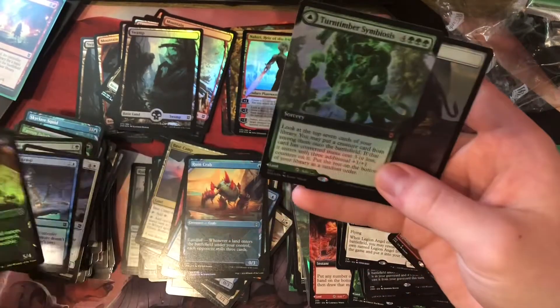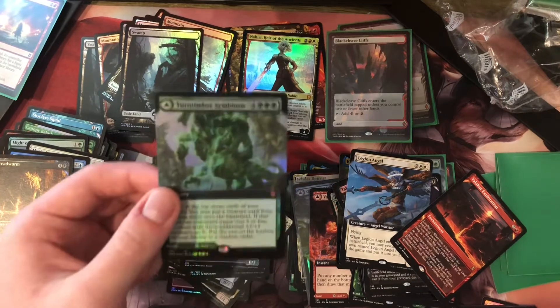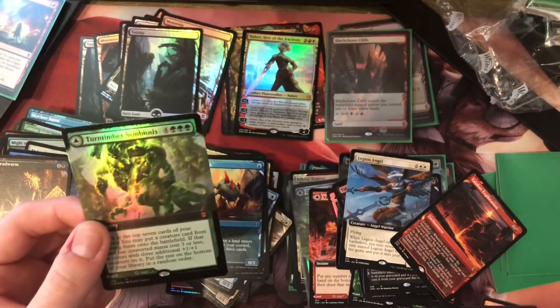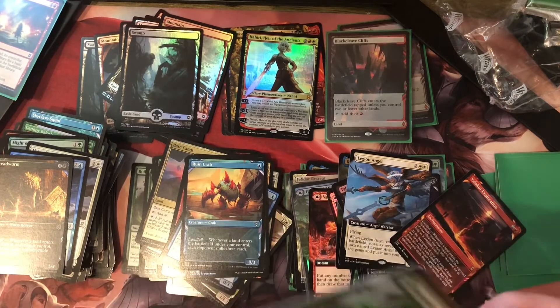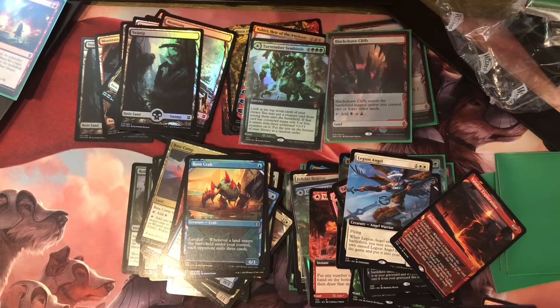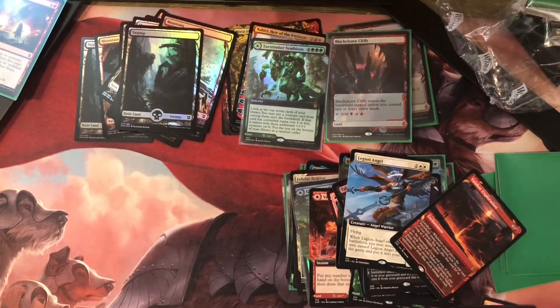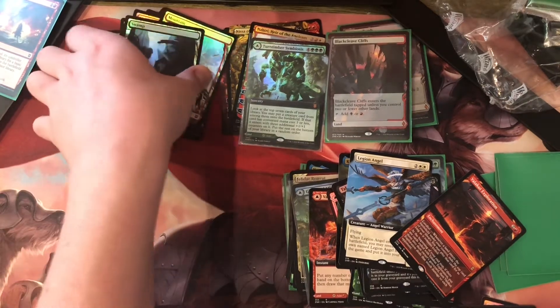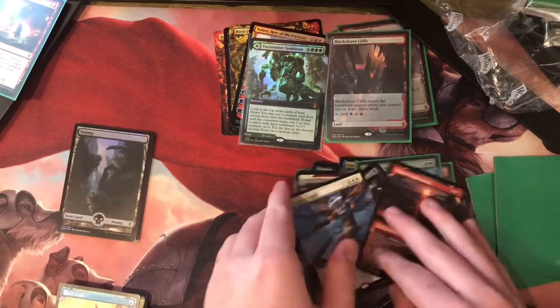That is a way to end it right there, ladies and gentlemen — Turnimber Symbiosis! That is an amazing pull. So let's count them up. This is the first collector box I opened, let's see how much stuff we get. Alright, I'll open the expedition pack too, if I can find where I hid it.